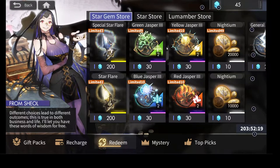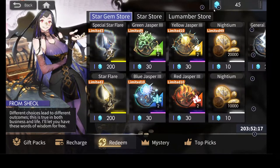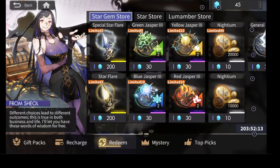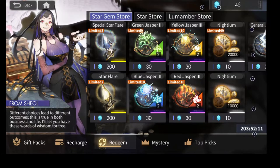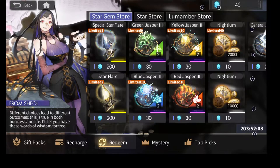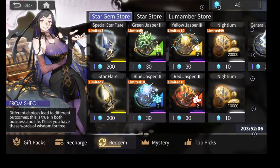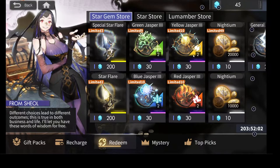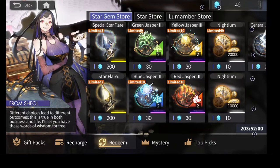And then the star gems — you get these from 3 stars and above when you get a dupe. I would just use them on the special star flare and the star flare. Pretty self-explanatory. Just the more you summon, the more dupes you get, the more stuff you can clear out in the store. So just save it for these.